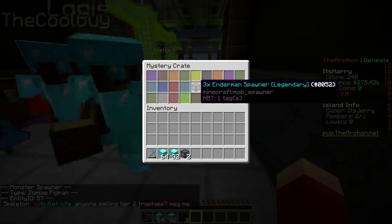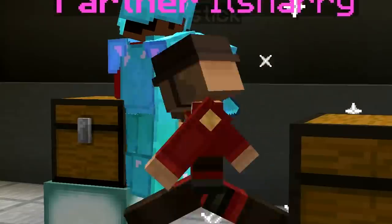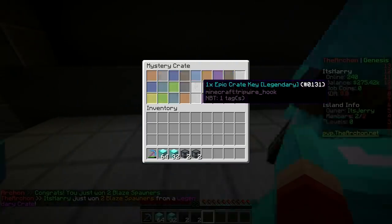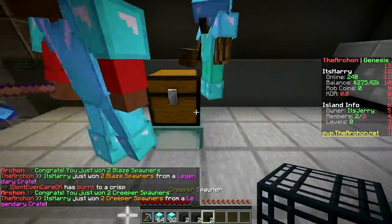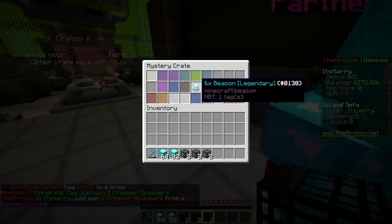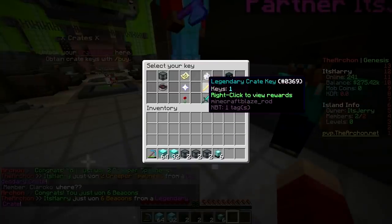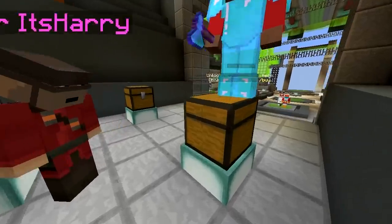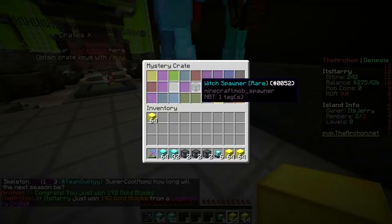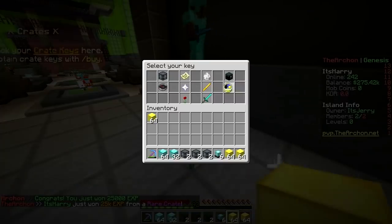You gotta narrate, I can't see it. It's going through diamond blocks — two creeper spawners, hell yeah! Next up — six beacons! Oh my god, six whole beacons, that's amazing! Next up, 192 gold blocks — we're rich! Now for the rare crate keys, I believe these are worse, but still good. 25k XP — useless.